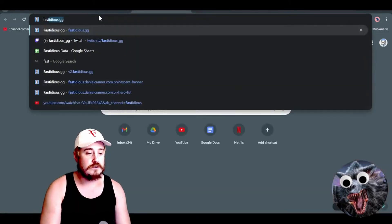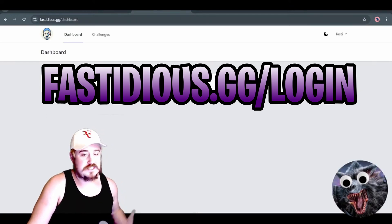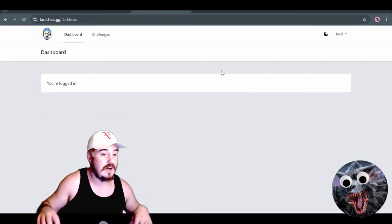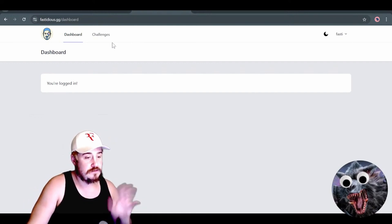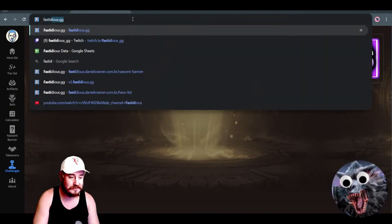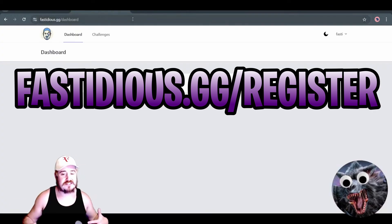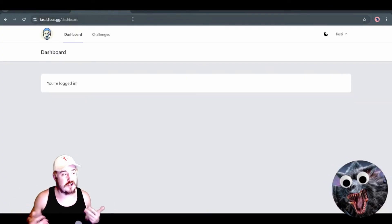Open it up. Go to fastidious.gg/login and you will log in here. You can see I'm already logged in. To be able to log in, you actually need to first go to fastidious.gg/register. This is how you register. Here you will pick your email and your password, then you're registered. Then you can log in and participate in the challenge and all the other fun stuff we have planned for the future on the new website.